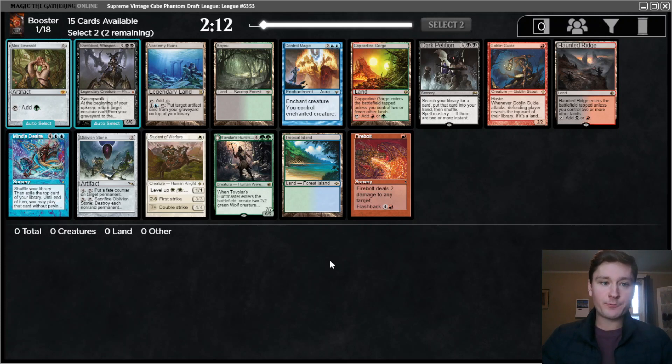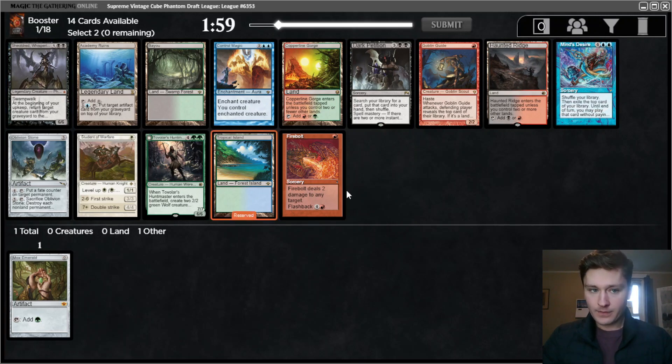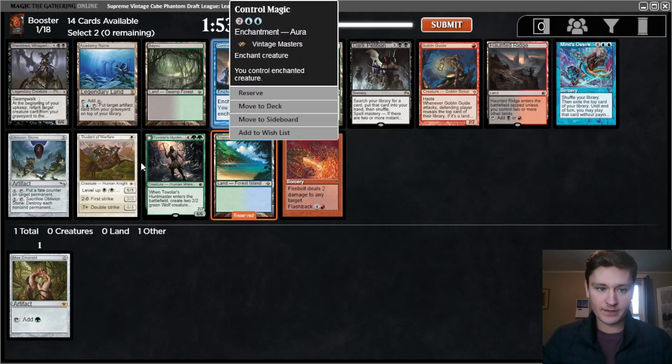Hello everybody, and welcome to another Supreme Vintage Cube Draft. We have a piece of power to start, so can't really complain. Mox Emerald is certainly not the best Mox, but it's not bad. Given that we have the Mox Emerald, I think I like taking the Tropical Island here. There's not much else that's that good. I don't think Storm is that great, so Mind's Desire doesn't look amazing. There's Control Magic. Yeah, let's just take the Tropical Island.